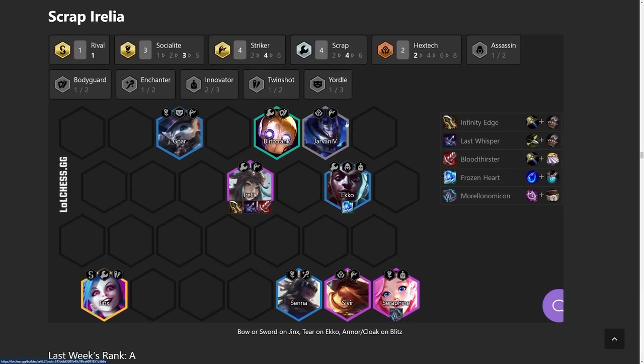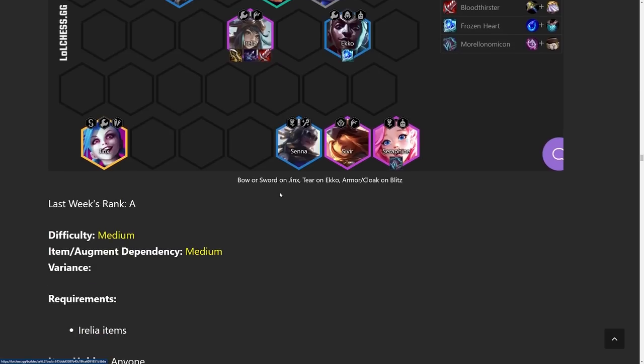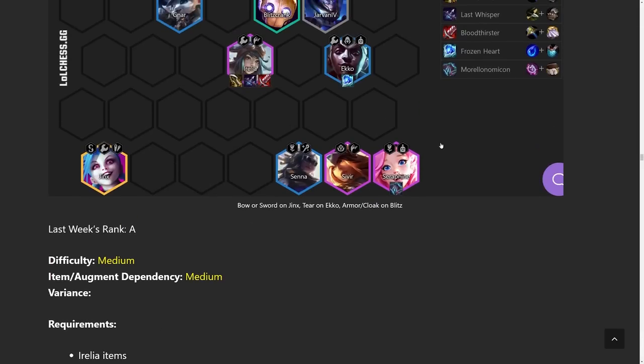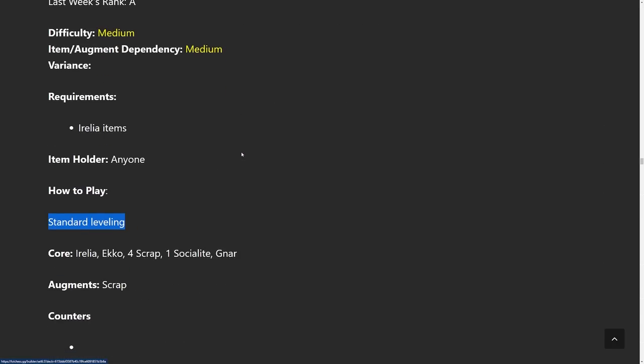Next we have the Scrap Aurelia build — this one is with four Striker and four Scrap, but you could also go for six Scrap depending on how the game's going. With the extra emblems right now you could get six Scrap pretty easily, and I actually see six Scrap pretty often. This comp is just abusing the Frozen Heart Echo and then using Aurelia as the carry, just as you would in any other Aurelia comp. This is standard leveling going for a four-cost carry — put her on the Socialite hex, etc.